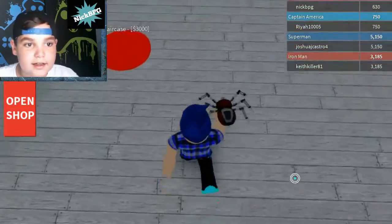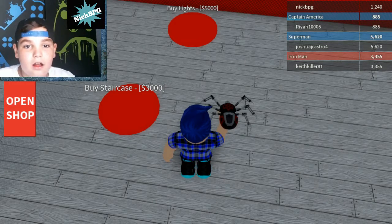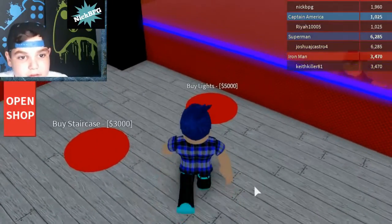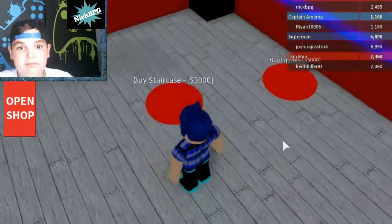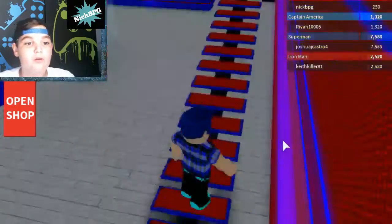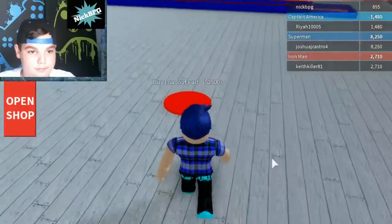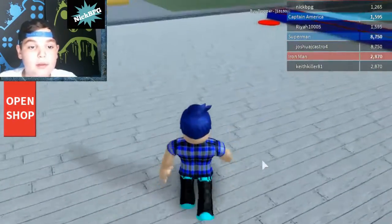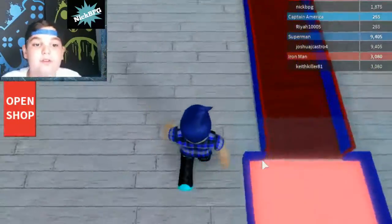Now we have to buy the stairs — stairs, I forgot about that. Stairs are expensive, I don't like stairs — too expensive for my money. We're almost there again, woohoo! Let's go to the top floor. What's up here? Another loadout pad — are we gonna be able to buy more gear? Oh, and we even have to buy more of this stuff.